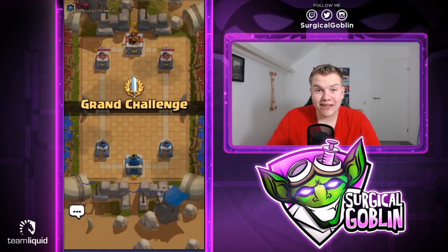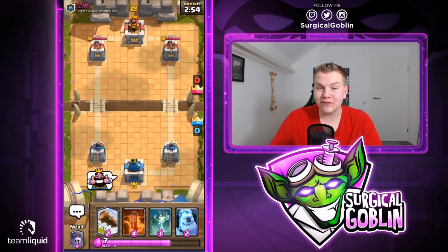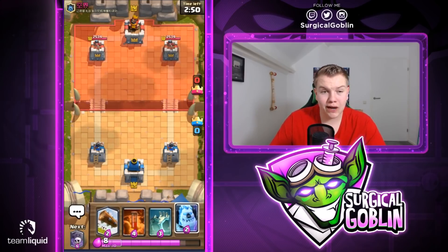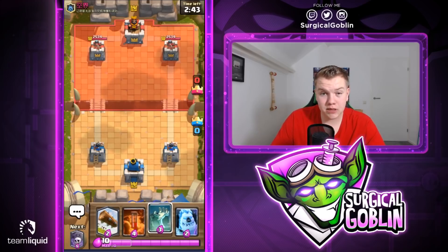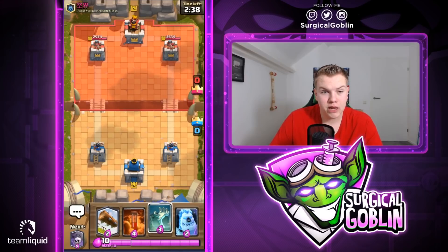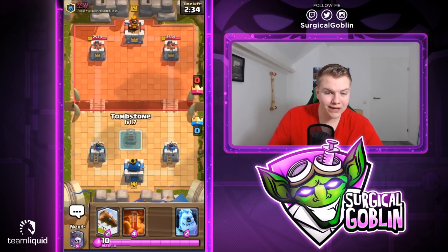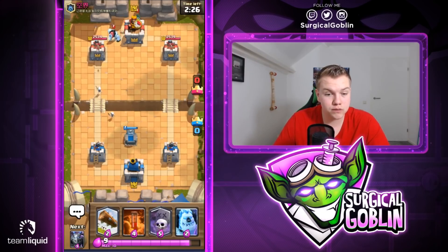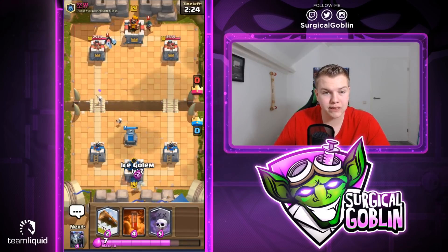We found a match — 11-2, let's give him the thumbs up and good luck. We start with Log, Poison, Tombstone, Ice Golem, and next card is Graveyard — a pretty good starting hand. If he pumps up we can Poison it; if he drops something else we can set up a Tombstone. I don't want to drop anything risky early. He also doesn't drop anything, so I set up a Tombstone — sometimes people think this is Lava Loon when I drop a Tombstone.